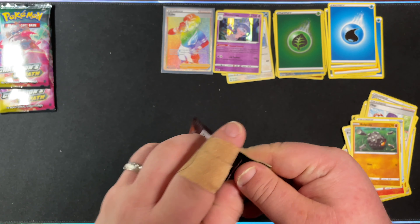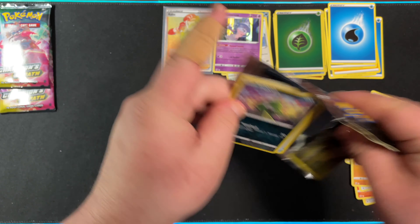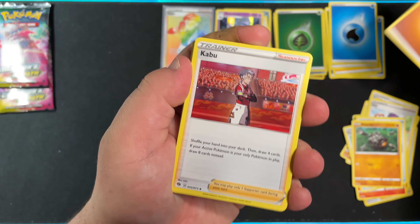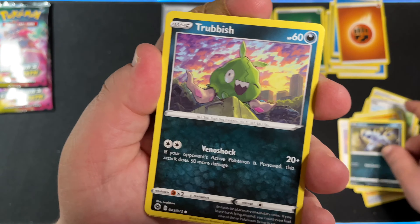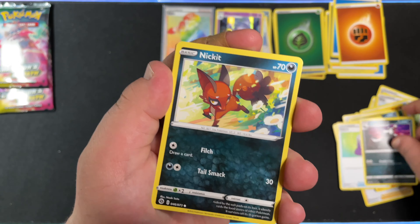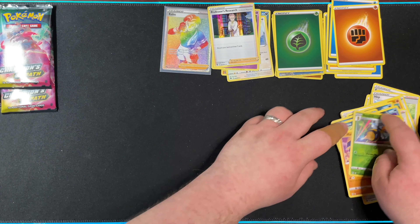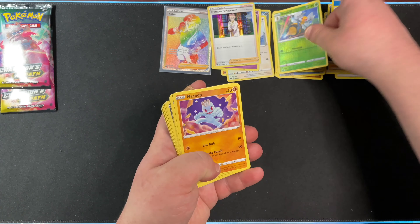On to the last Galarian Obstagoon pack. We have Fighting Energy, Kabu, Beedrill, Absol, Trubbish, Potion, Galarian Linoone, Nickit, Machop, Reverse Holo Beedrill, and Professor's Research Holo.